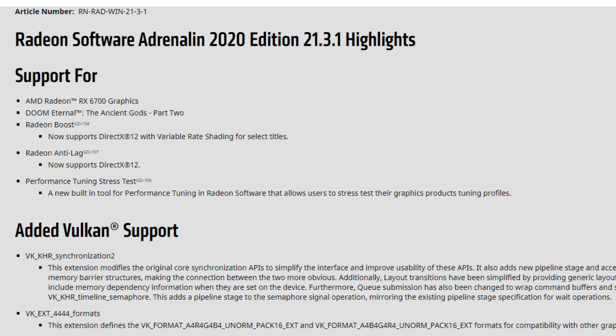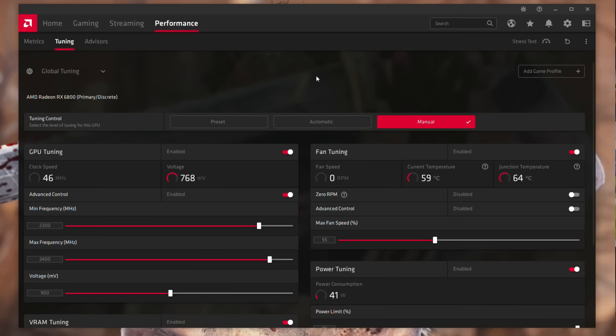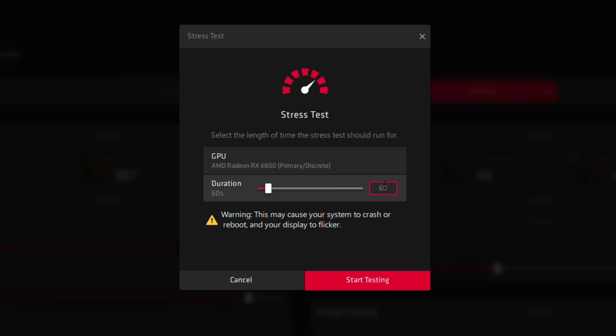Basically, when you're overclocking and you want to know if your GPU overclocking is stable or not, you can use the stress test — just click on the icon saying stress test — and the stress test will begin right after you select the time you want to stress test. I would advise no less than five minutes.